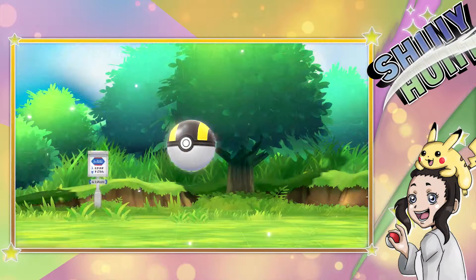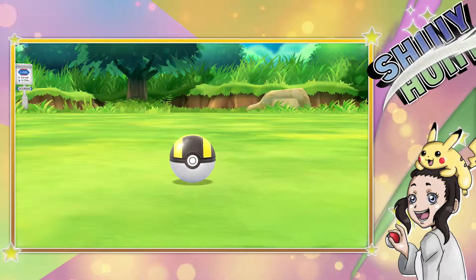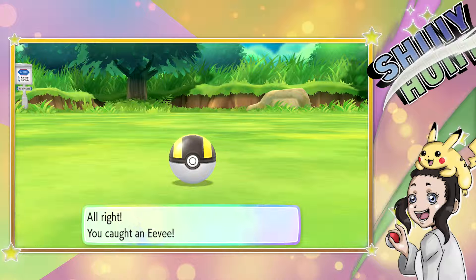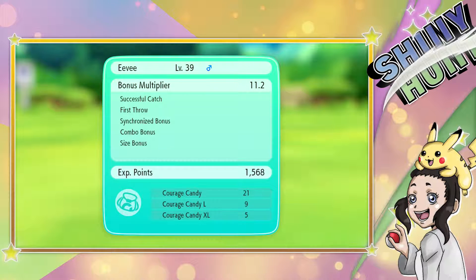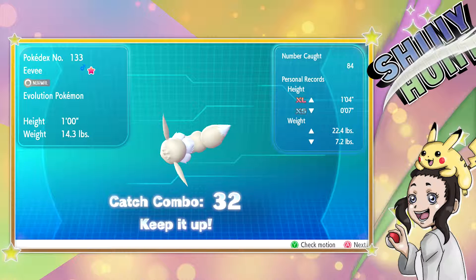Can we catch it, can we catch it, can we catch it? Yes! First ball — look, first ball! And there he is. The number caught: 84. Yes guys, I had to catch 84 Eevees before the shiny one appeared. Oh, look at that — that's so pretty. Seriously, shiny Eevee looks amazing.